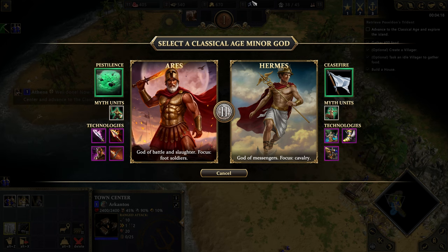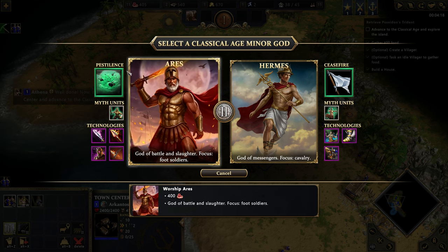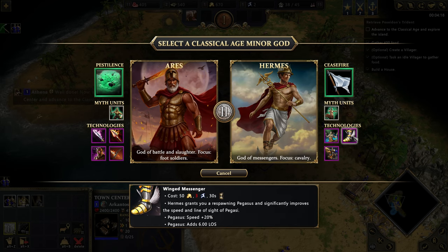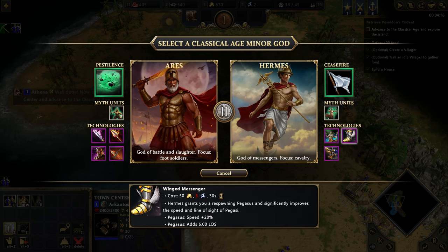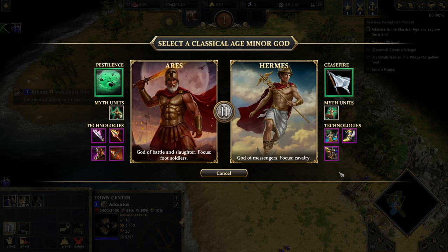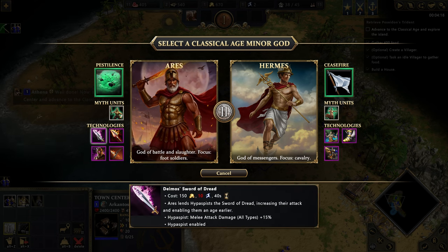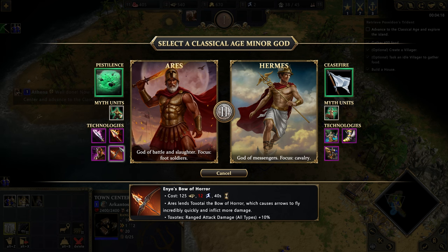Select the classical age minor god - we can go with Pestilence or we can go with Ceasefire. This is the ability we get on top of the screen, this is the myth unit we can produce, and this is the technology we unlock. Sylvan lore, Centaurs - so it upgrades this one. Winged messenger - that's the flying scout. Spirited charge - attack speed of cavalry and Centaurs. Ares - Passing the Sword of Dread, increasing the attack. Hoplites, Militant, Pomo - upgrade for four units. Let's go for Ares.